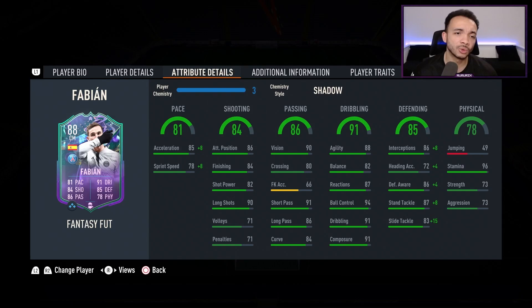His passing is decent: 90 vision, 80 crossing, 91 short passing, 86 long passing, and 84 curve. Dribbling — 88 agility, 82 balance. Being six foot two with a high-and-average body type we'll see how he moves in game. Reactions 87, ball control 94, dribbling 91, composure 91. Defending looks really good with the Shadow: interceptions boosted up to 94, defensive awareness up to 90, standing tackle up to 95, and sliding tackle up to 98.